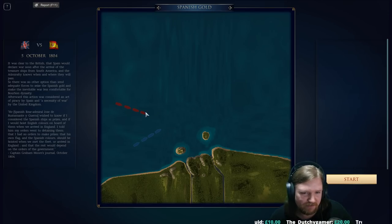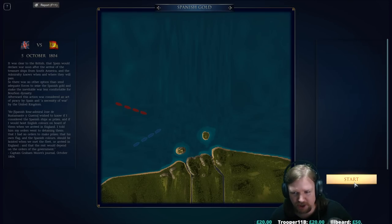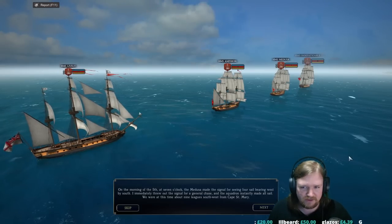So we start out with four ships. We have the Indefatigable — which I'm from now on going to be calling the Indy — and then they have four ships. We'll talk a little bit more about the capabilities and everything of those vessels when we get in.